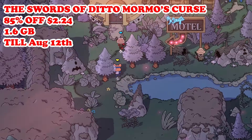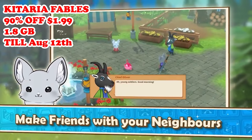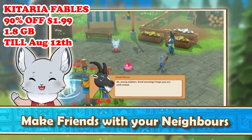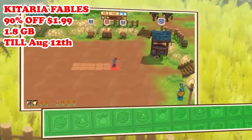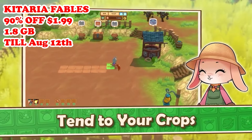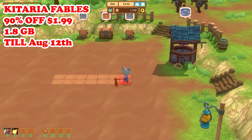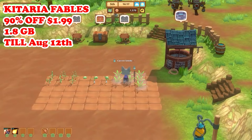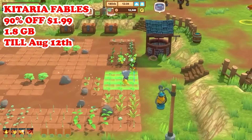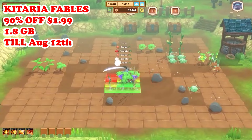Next we have Kitaria Fables, also hitting a brand new low of 90% off — only $1.99 — running till August 12th. This is an action RPG combined with farming and crafting elements. You'll take on the role of a cat warrior tasked with defending Paw Village from monsters. The game offers a nice combination of combat, exploration, farming, and crafting, with a variety of mixed activities to engage in.